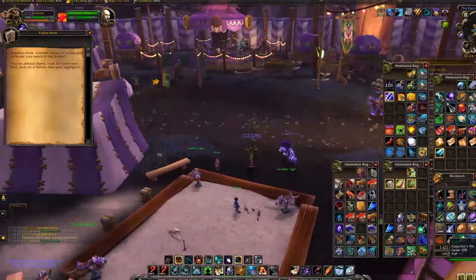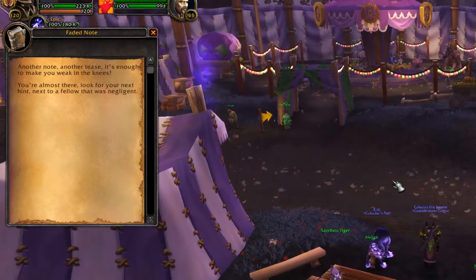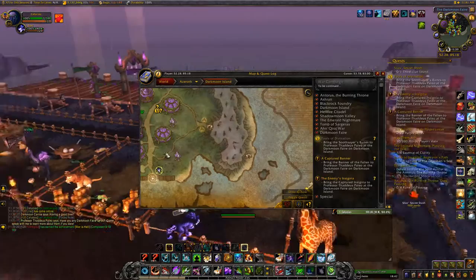We got a Faded Note. 'Another note, another tease — it's enough to make you weak in the knees. You're almost there. Look for your next hint next to a fellow that was negligent.' So that is right here — you can see the glowing from a far distance, which makes it easy. We go back south to the third clue, which is by this careless carny.